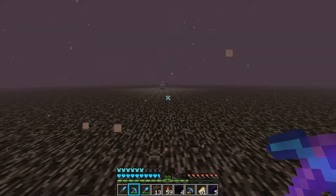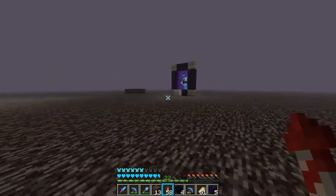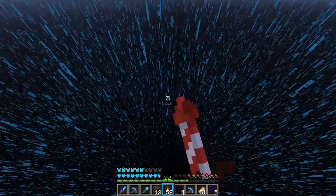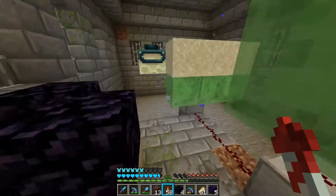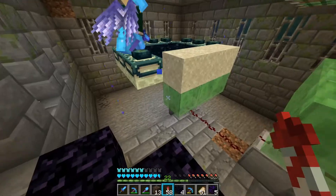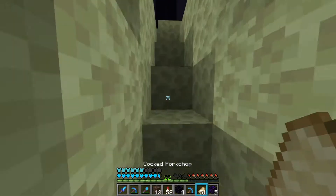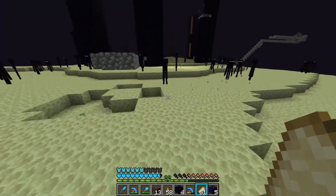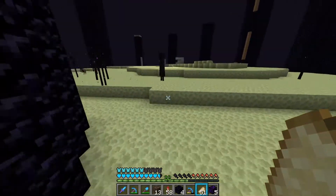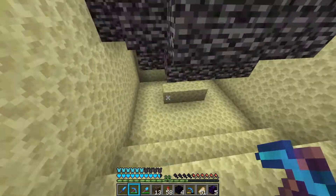I grinded six Wither Skeleton skulls in our local nether fortress, so me, Wippy, and Thijsje are going to do the Wither fight. We brought a lot of chicken eggs so we could get Wither Roses. We go to the nether portal and I have some splash potions - okay let's go. I don't know if Thijsje already did the Wither fight - I suppose we'll soon find out. I think he did one in the End.